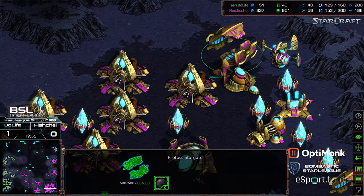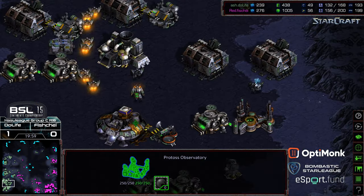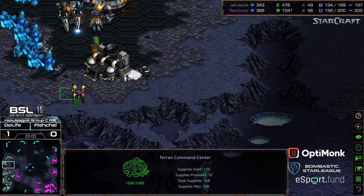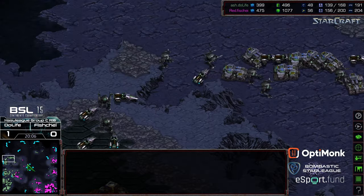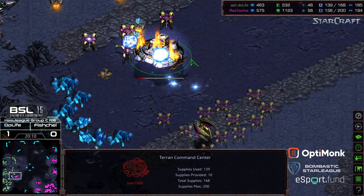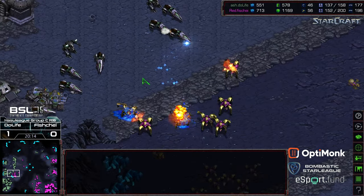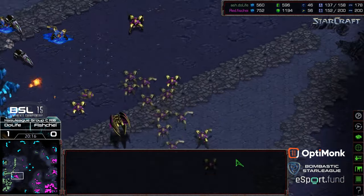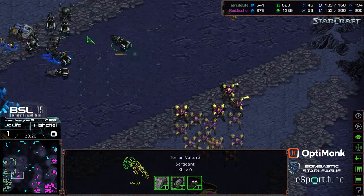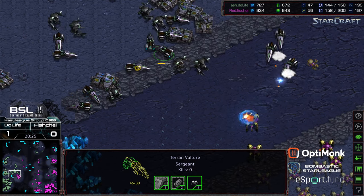With ten gateways, main bases are mined out for both players. The natural expansion is going to get thin. The nine o'clock base looks like it's finally going to be cleared out, but a counter-attack is forcing a lift-off of the third and is going to wipe out that command center. Do Life is now down to two bases mining.